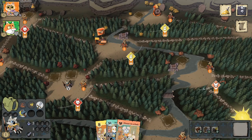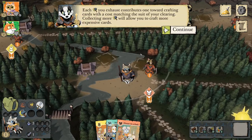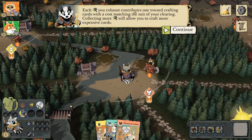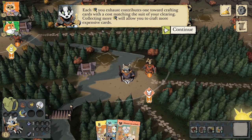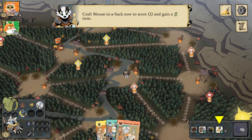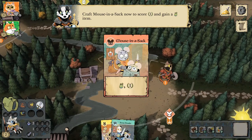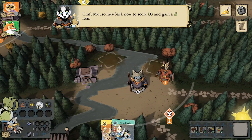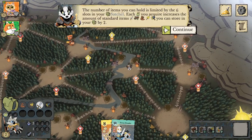When we move to a mouse clearing, the hammer acts as a mouse crafting piece, allowing us to craft a mouse in a bag. Each hammer you exhaust contributes one towards crafting cards with a cost matching the suit of your clearing. Collecting more hammers lets you craft more expensive cards. We crafted mouse in a sack for one victory point and a bag item.